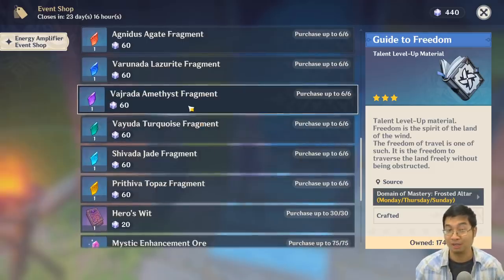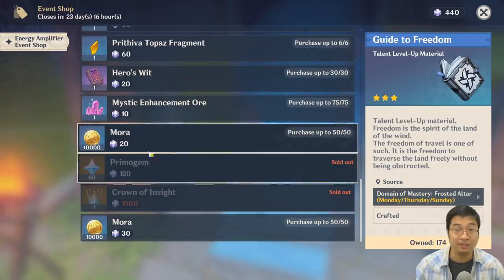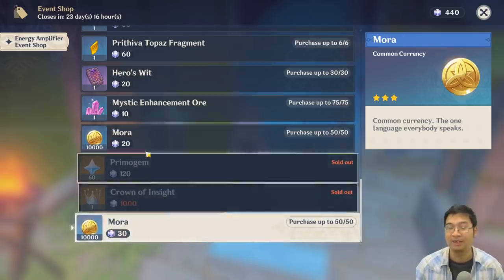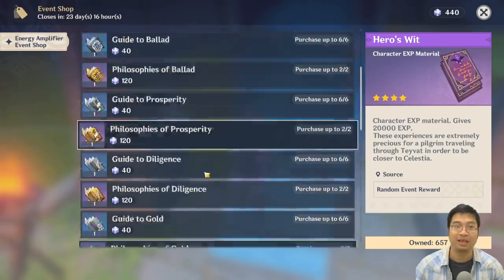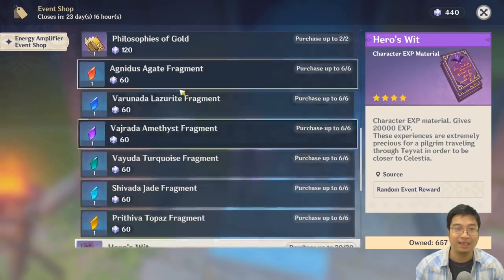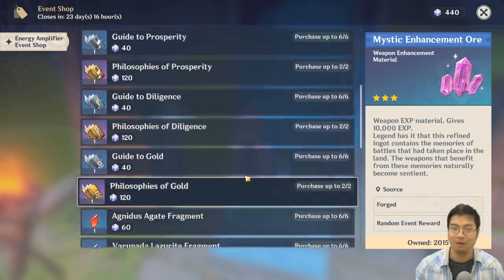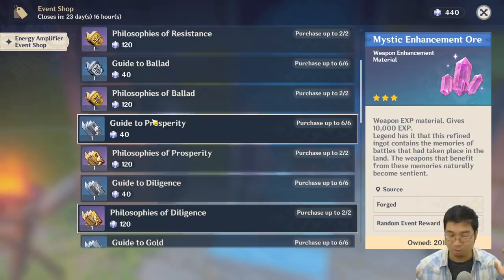Character ascension materials are also good because we can exchange them with Dust of Azoth, Hero's Wit, mystic enhancement ore, and Mora. Note that there are two sets of Mora purchases — one costs 20 and one costs 30, so that last one costs 50 extra and should be bought last. My recommended purchase order: Mora and EXP first, then talent books you need now, then talent books for future use, then character ascension materials and weapon EXP. This event doesn't cost resin, so you can potentially get everything.